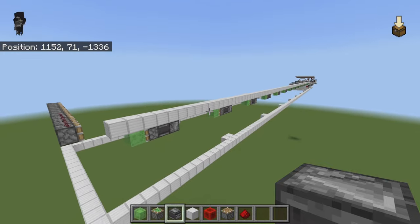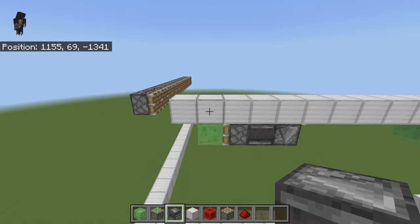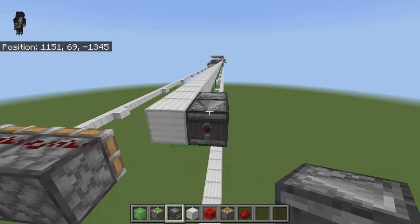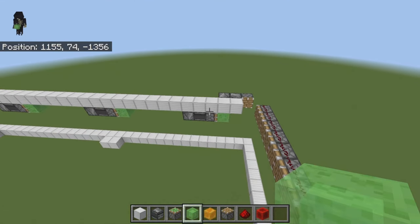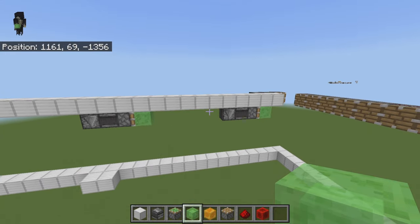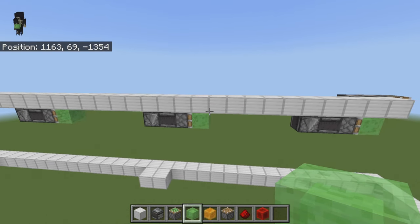Once you've done that all the way down to your pistons, come over here to where your pistons are and count three blocks in front. Place an observer on that line of blocks, place an observer down this way, then grab a regular piston and put it in there facing in this direction. Come to whichever slime machine has four blocks in front of it — this one here does not have four blocks in front of it so we're going to use this one.